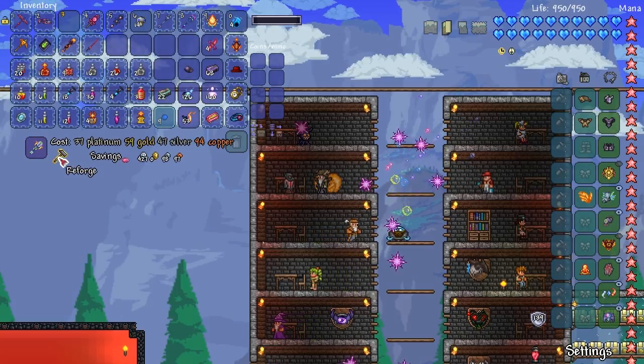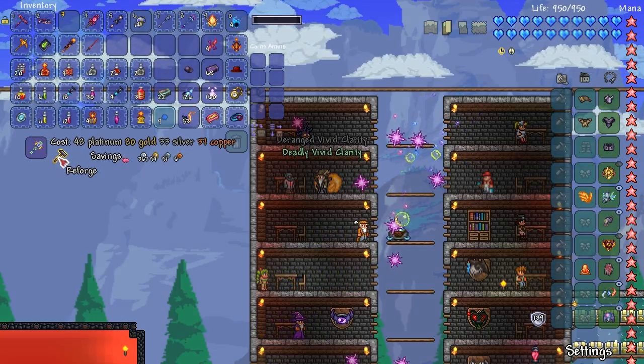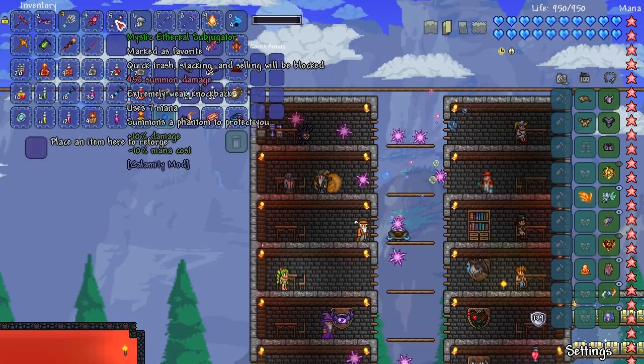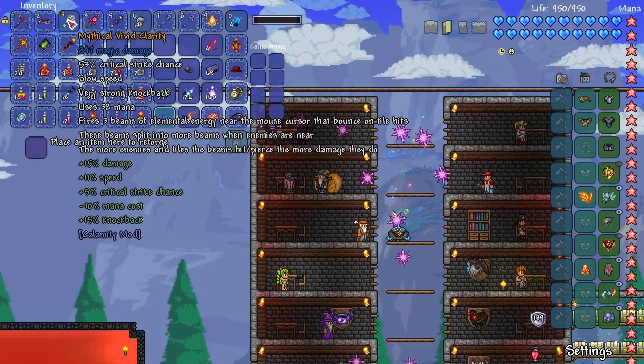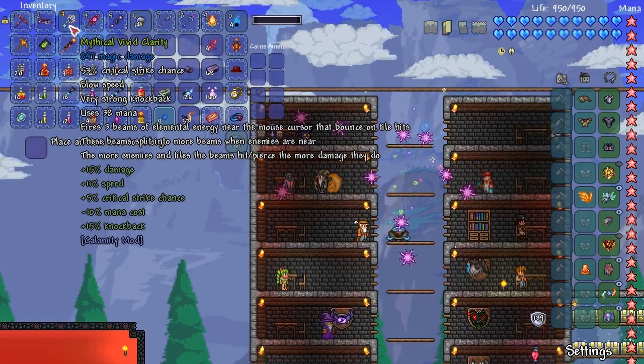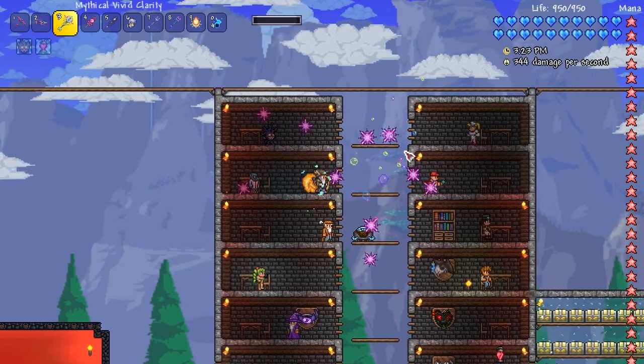Do you see how much that was to reforge? You must be crazy, Calamity. Mythical? That's as good as I'm going to get. Mystic? Mythical - yeah, I'll go with Mythical. 15 damage - alright, okay, cool. It's a little bit faster now.